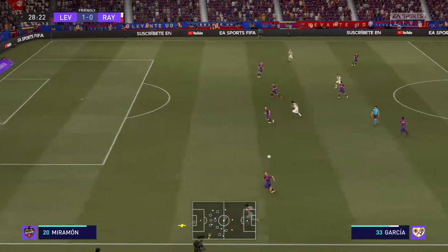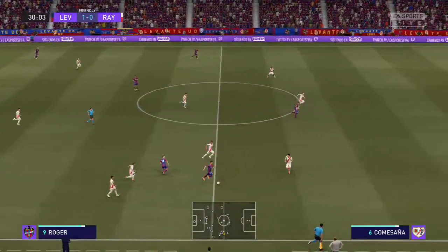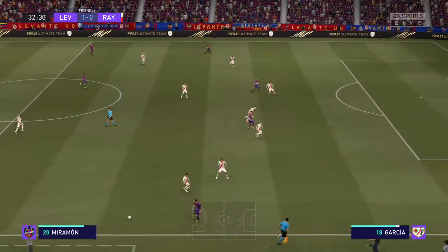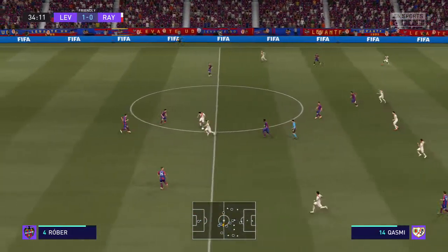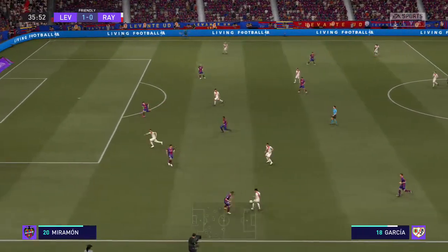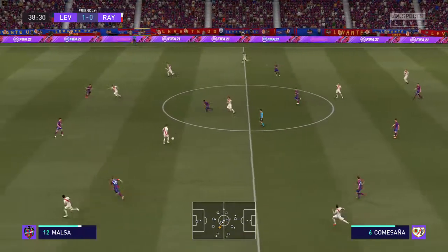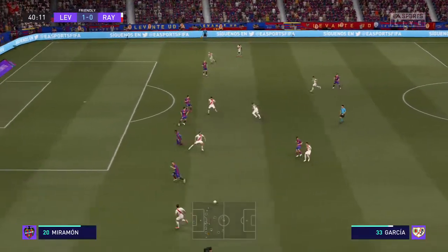Óscar Trejo and providing width. Really getting stuck in defensively. Jorge Miramon. Postigo. De Frutos. Roger. And he read it well defensively. Garcia. Santi Comerzana. Garcia — tackling and winning the ball to boot. Another perfect position to read it. Garcia. Definitely look as though they want to make this move count. Patience enough build-up. Can they carve out a chance?